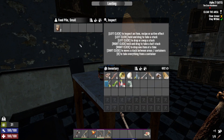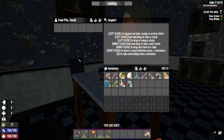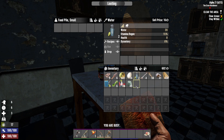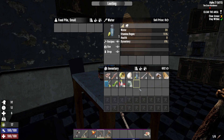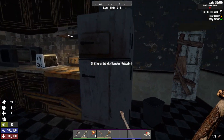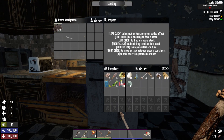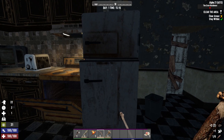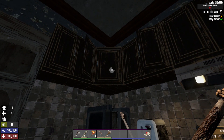Seems clear. I'm going to eat that food because we're going to need to. And I hesitate to use our water, but we gotta. So what's cool is — see how this fridge is closed? Once we take this, it becomes open, indicating visually it's been looted.